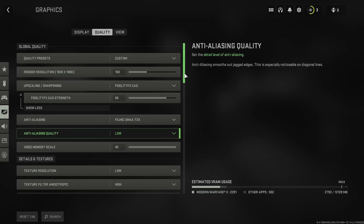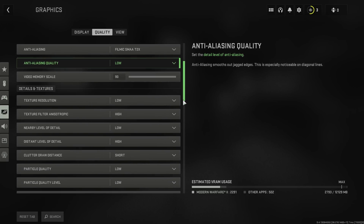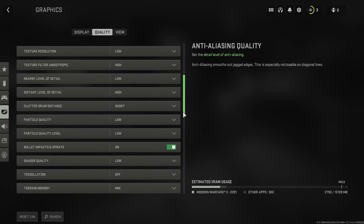For upscaling, I like to use Fidelity CAS and set it to 80, as it doesn't affect visuals too much and helps with performance quite a bit. AA should be set to low and video memory scale to 90 or lower depending on how much VRAM you have. Next we have textures — set the texture resolution to low and texture filter to medium or high to keep the range quality somewhat decent. After that, set nearby level of detail to low and distal level of detail to high. Clutter draw distance should be short. Particle quality low, and particle quality level should be set to low as well.